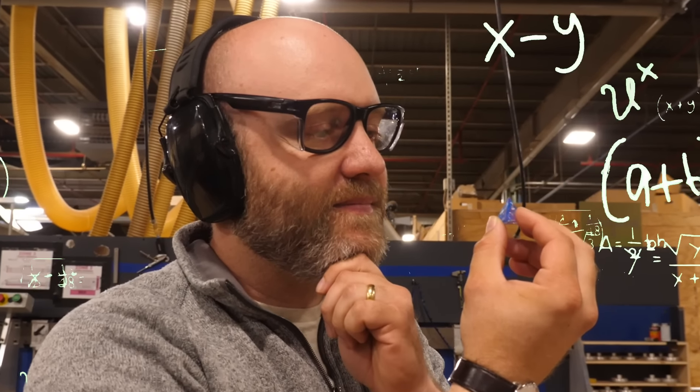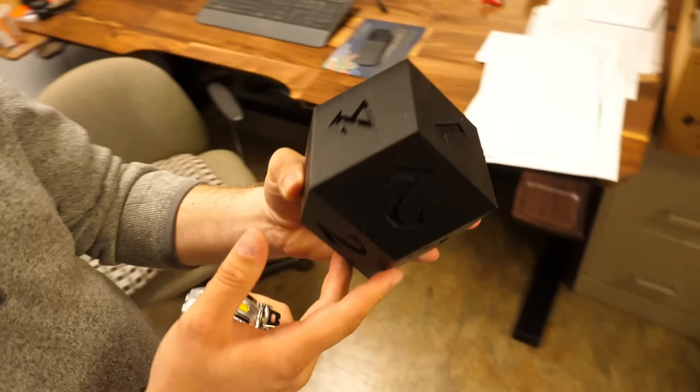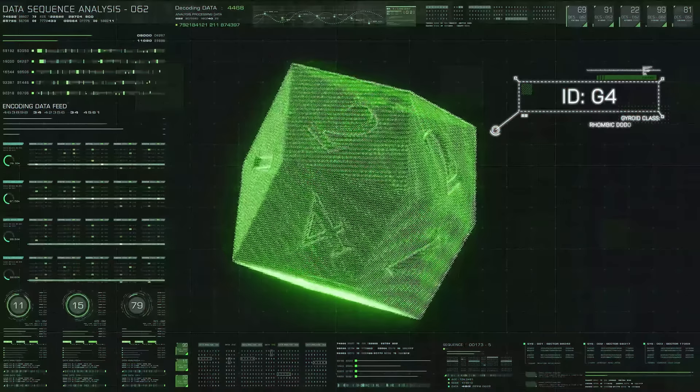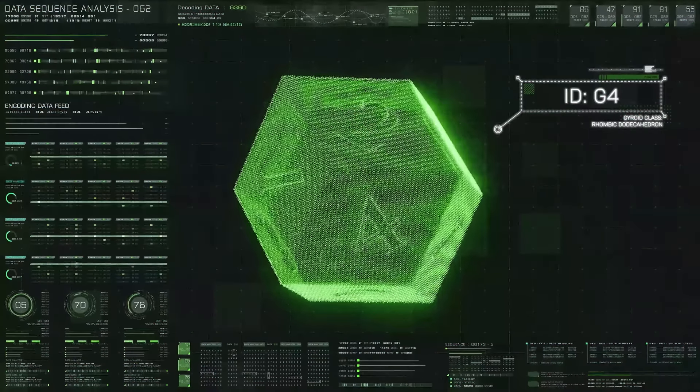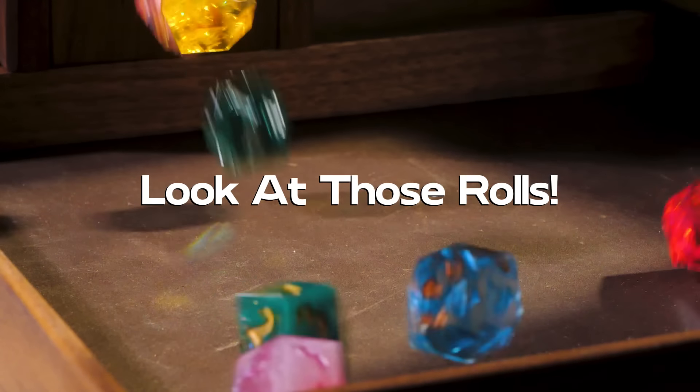Jason thought: could I redesign the d4 to not only be safe for children, but also properly roll when tossed? That is when he created the g4 — a rhombic dodecahedron that acts as a triple four, with the number mapping one through four on it three times. It's the first d4 in history to roll like an absolute champion.